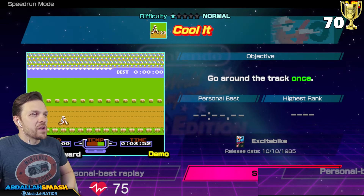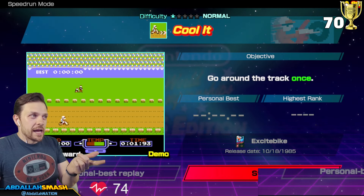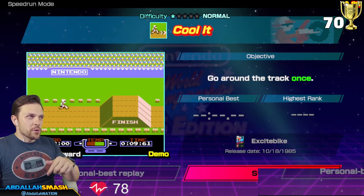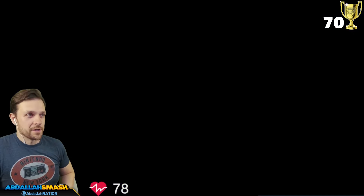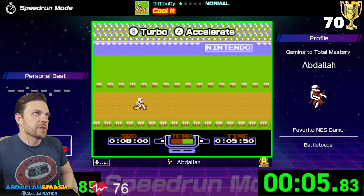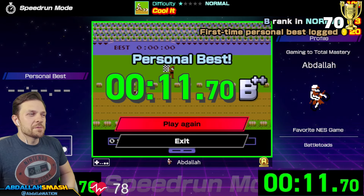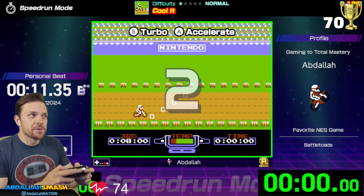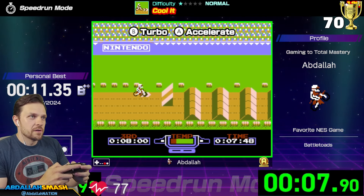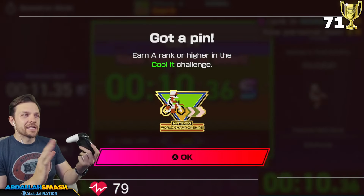Go around the track once. There's no instruction manual on how to play this game. I have basic knowledge that there's a temperature mode and I have knowledge that you need to do a wheelie to go a little farther, or maybe you land on your front tire. I don't really know how to play this game, but we're gonna figure it out. Accelerate. Alright, here we go. Press B to turbo. So right off the bat, you just hold B. And then you get free boost whenever you get the boost panels. Easy. Okay, I got this.